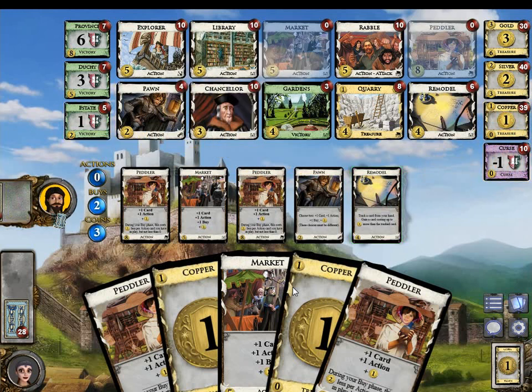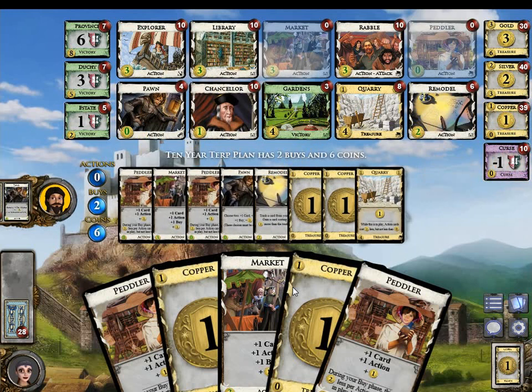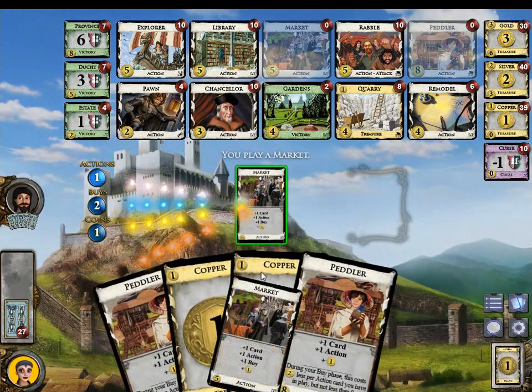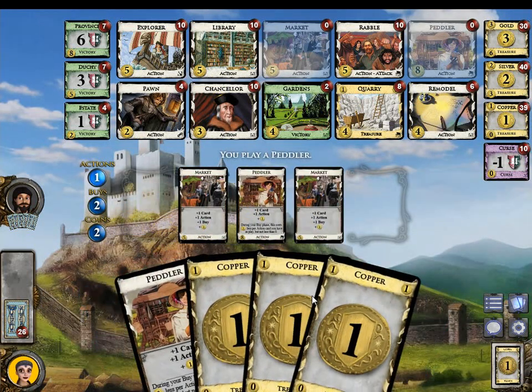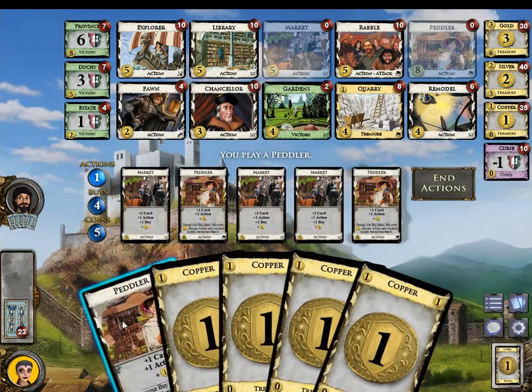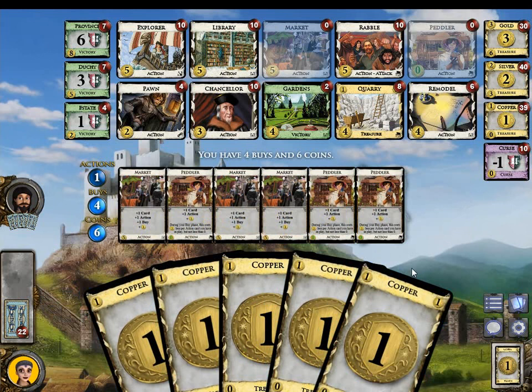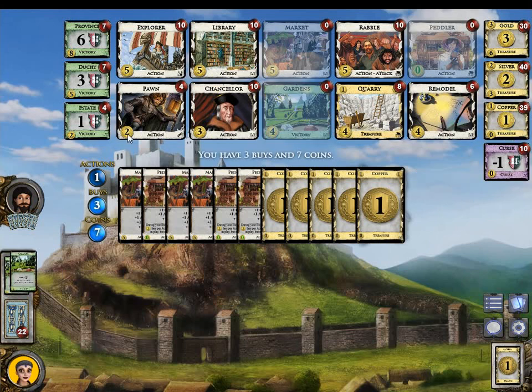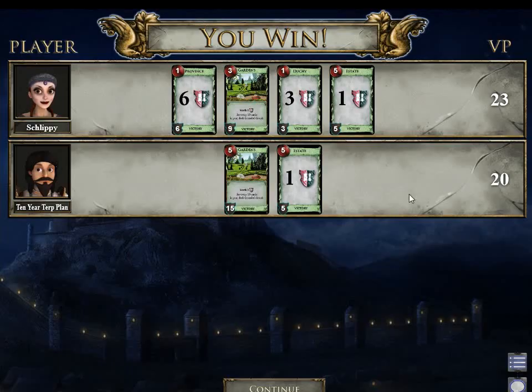He cannot Remodel a Peddler, which is awesome for us. Instead he buys one more Gardens, one more Estate. Market, Peddler, Market. I want to have my Remodel please — one of my Remodels. Too bad. Anyways, we can buy a Province here, but we can also end it. And we should end it, because that means we will have won the game. It was a good lead. Yeah. Thank you for watching. Comments and questions on YouTube. Take care. Bye.